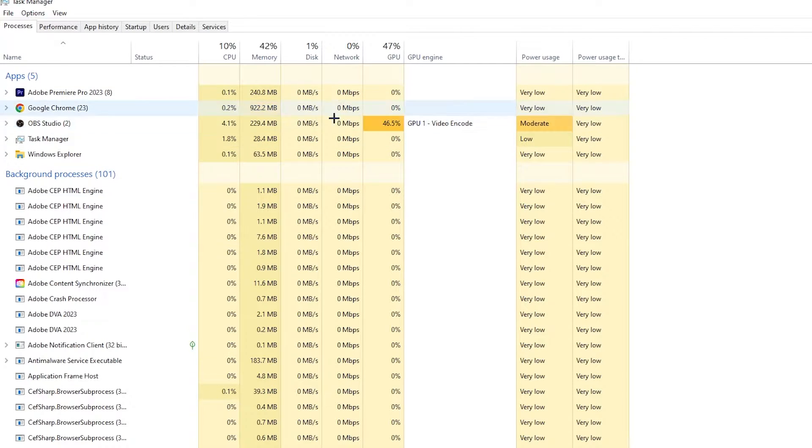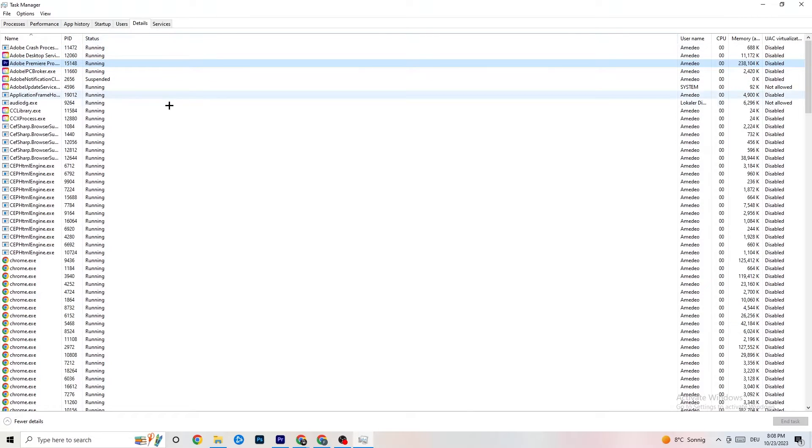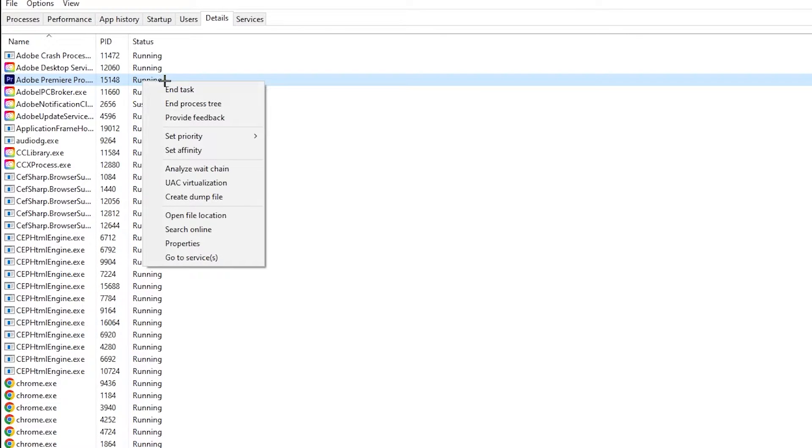Next, go to the 'Details' tab in Task Manager and search for your game. Right-click it, hit 'Set Priority,' and change it from Normal to High or Real Time — check which works better. Hit Apply and you can exit.